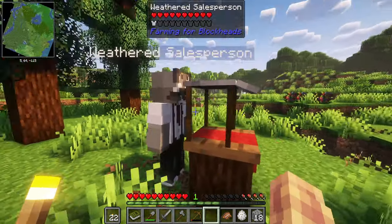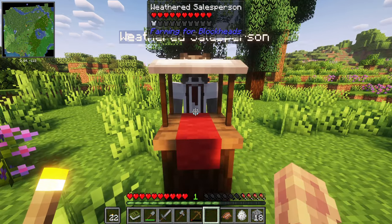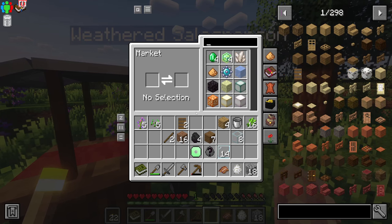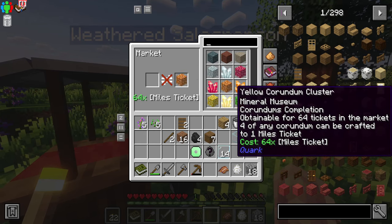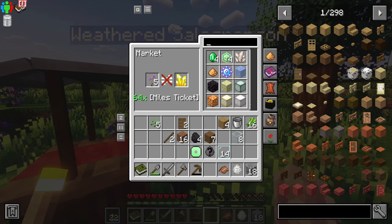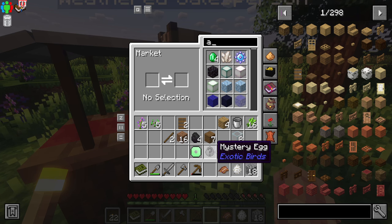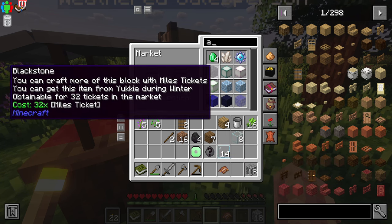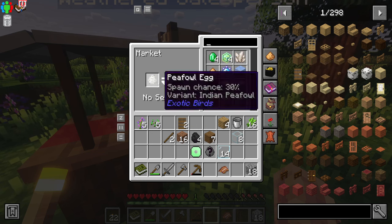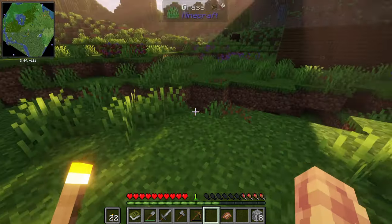A weathered salesperson! So we can actually buy stuff from him — holy moly! And can we sell him stuff like flowers? This is so much to take in — really cool though. I can sell him a mystery egg — it costs one mile ticket. So he just wants miles tickets; he doesn't want to buy anything from us. He wants lots and lots of food. Well, we now have a market guy over here doing his thing.